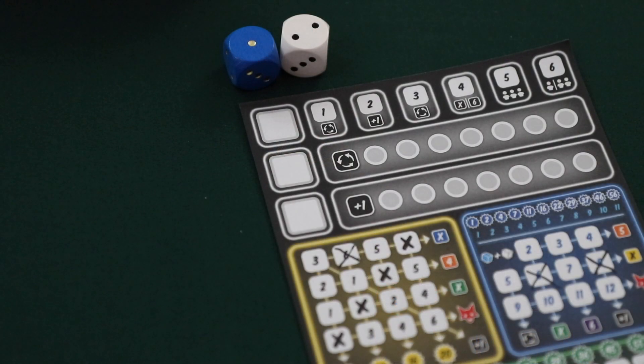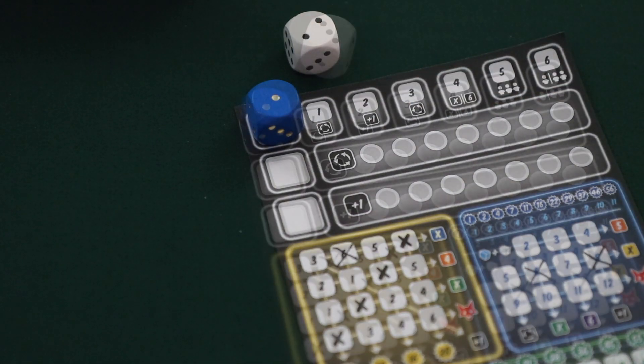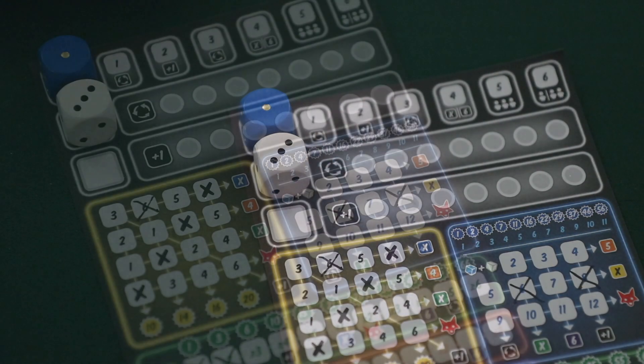It's also important to note that since the wild die can be used as blue, a player can cross off two boxes of their blue section per turn if they are able to and wish to do so. For instance, this player could select this blue one and make it a three on their player sheet, and then use this white three on another roll and combine it with the blue to cross off the blue four on their player sheet.